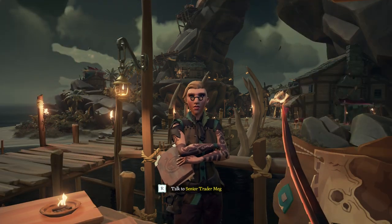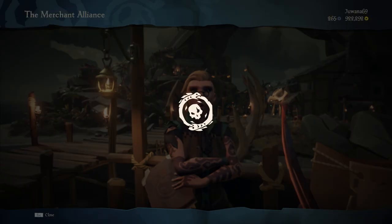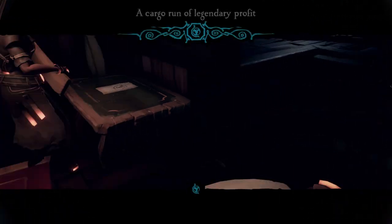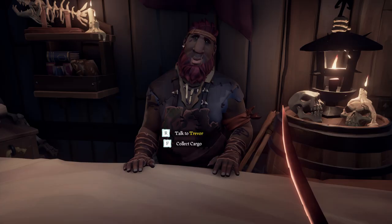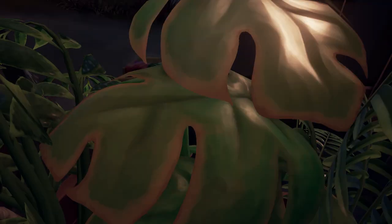You can start a cargo run at any merchant on any outpost. We tested this in the normal world and in Devil's Roar. When you start a voyage, you either have to collect your cargo on the same outpost or on a different island. You have to check your voyage to see from which person you need to collect the cargo.